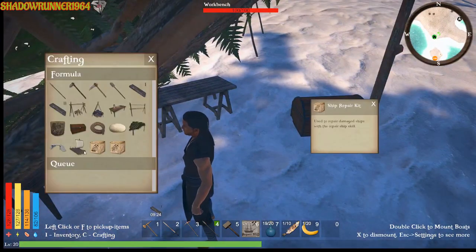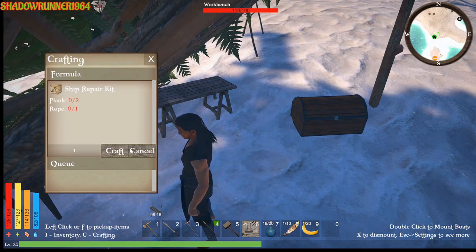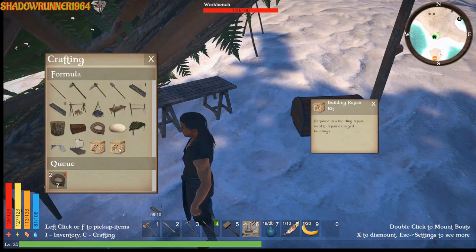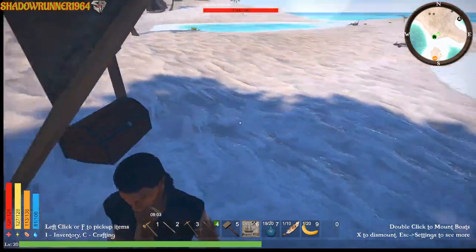I need some planks on my boat — actually I need planks to do this. I need some more rope, I need two more rope and four planks. We'll get the rope and then get some planks.